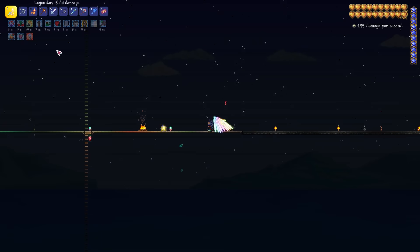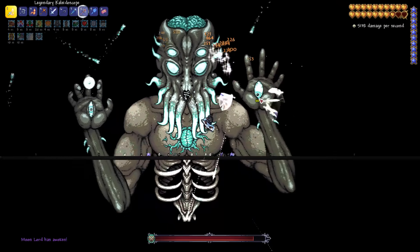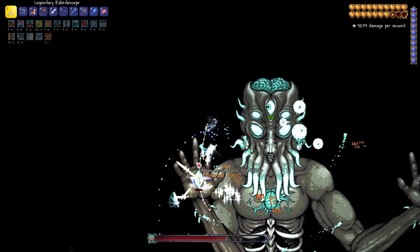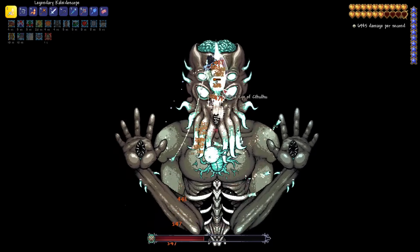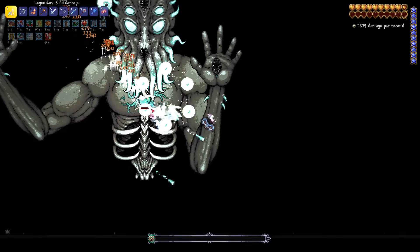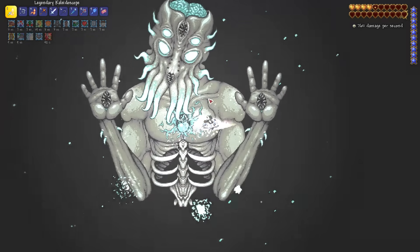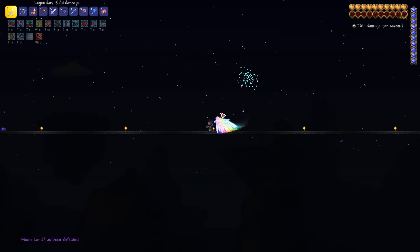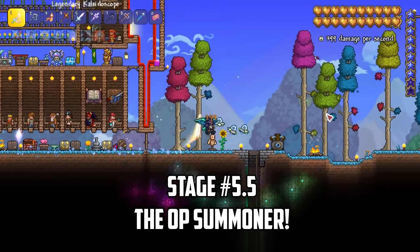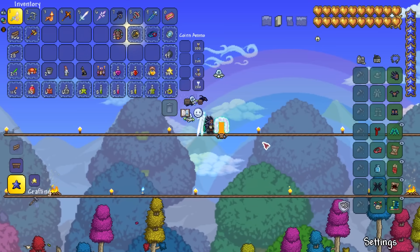I swap out my mobility accessories for the Pygmy Necklace and Summoner Emblem, refresh my buffs and await impending doom. My Terraprisma goes absolutely crazy attacking the Moon Lord's eyes. I let loose with our Kaleidoscope on the forehead eye and before long the core bursts open — our Terraprisma shreds it to pieces and the Moon Lord starts exploding. We beat the Moon Lord fairly quickly but I think we can push our minion count and damage even higher by not flying during the fight. The next day I place bubble blocks filled with honey and a single wood block to grapple onto during the fight, plus a Bath Statue for increased defense.